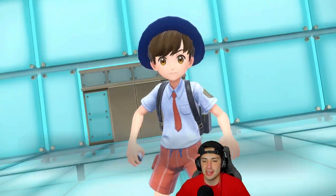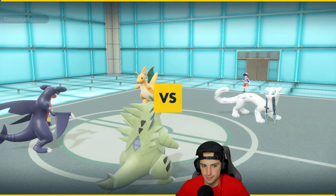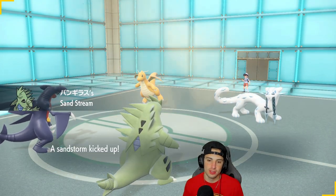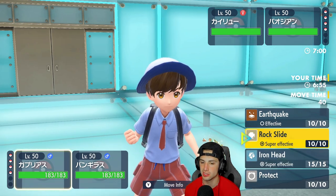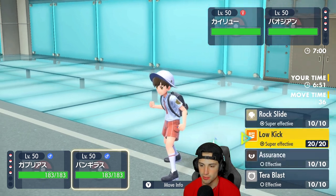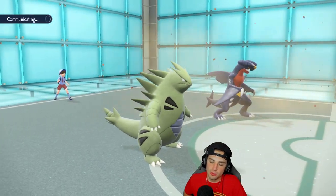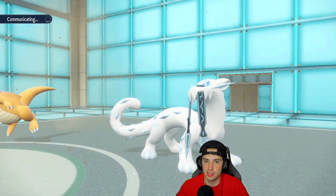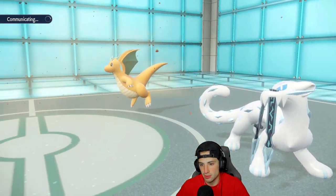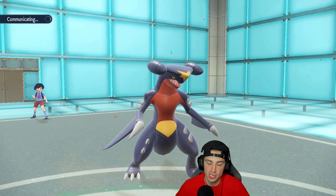Chien-Pao and Dragonite come out for the opponent. I think about switching to Flying Tera since Sacred Sword can KO me. I consider protecting Garchomp and getting off a Rock Slide after Terastallization. I could stay and go for Earthquake but Ice Spinner into Garchomp would be a problem. I decide to Terastallize Tyranitar to Flying and attack — if Rock Slide lands on Chien-Pao we can bring it down to its Sash.